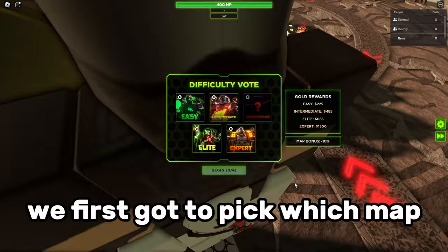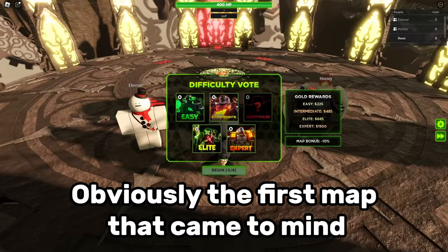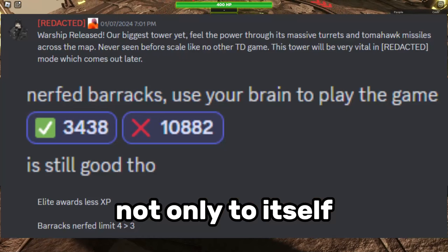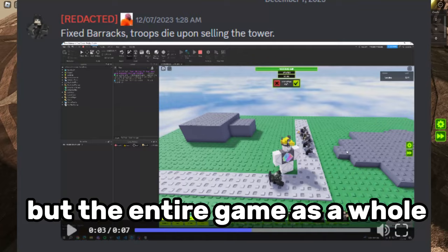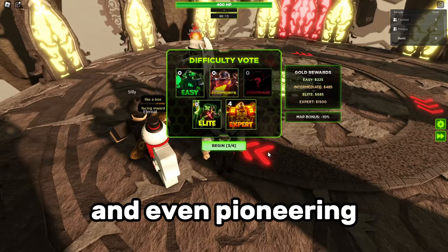Like any other challenge I've made, we first got to pick which map we'll be doing this challenge on. Obviously, the first map that came to mind was Ancient Sky Island. The barracks was so good at its job that it underwent several nerfs — not only to itself, but the entire game as a whole — losing its placement from 4 to 3, causing the Kalanoid's map to be vaulted for a short period of time, and even pioneering the creation of simple maps.